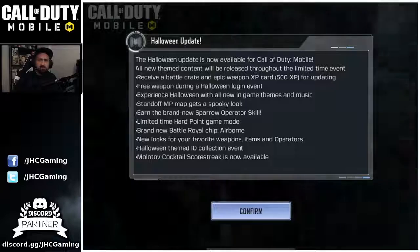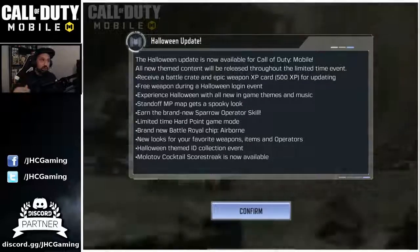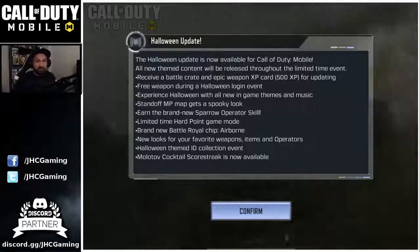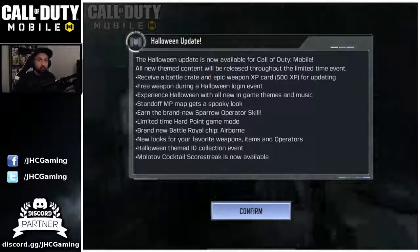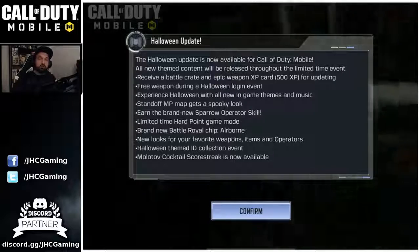We also get new looks for favorite weapons, items, and operators - some new skins including Halloween camos like the one on my Arctic 50. There's a Halloween team ID collection event where you collect dog tags for cool rewards. And the Molotov cocktail scorestreak is now available.